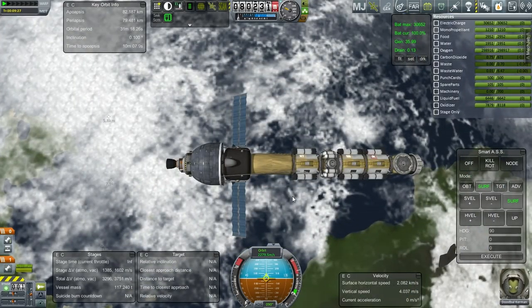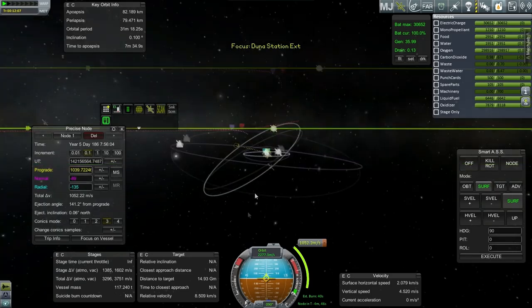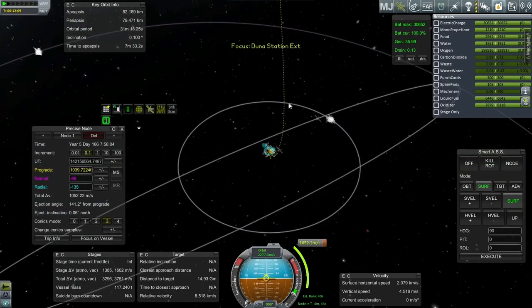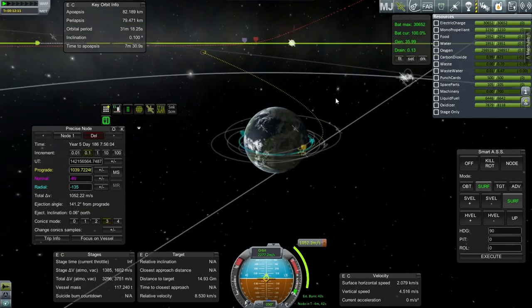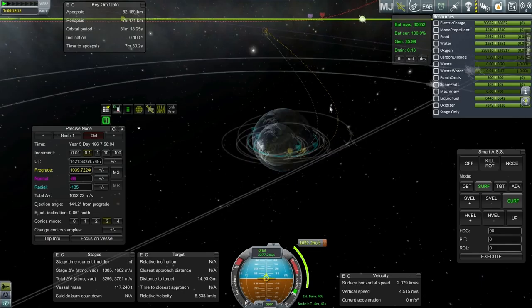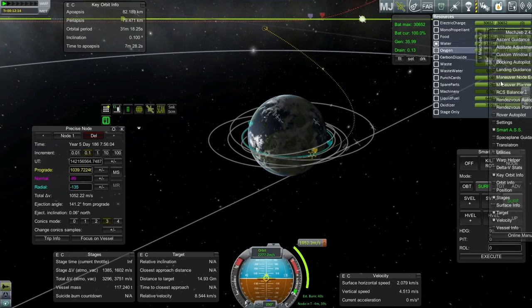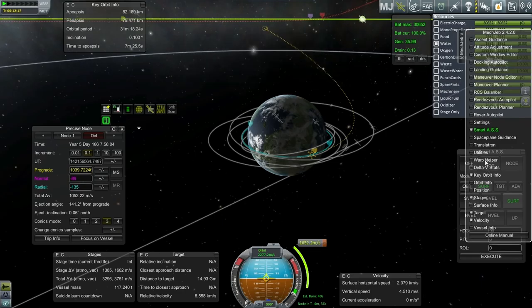Dubal is safely in orbit. Let's plot for Duna. The best I can do is get to about 8,000 kilometers from Duna. Part of the reason for that is because we are very close to having a moon encounter — if I do the burn at any other time, we're going to end up with a moon encounter which will interfere with things. So we will go with this burn, and it's only 1,052 m/s, which is not too bad.